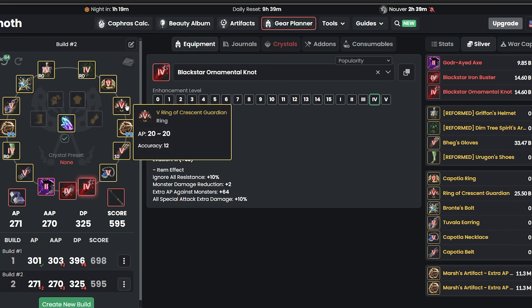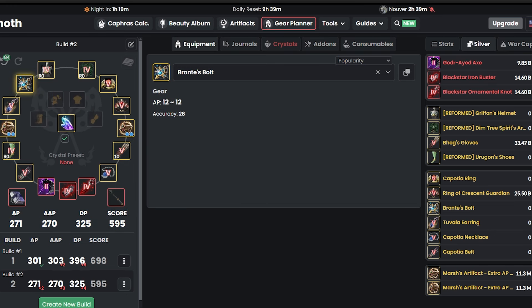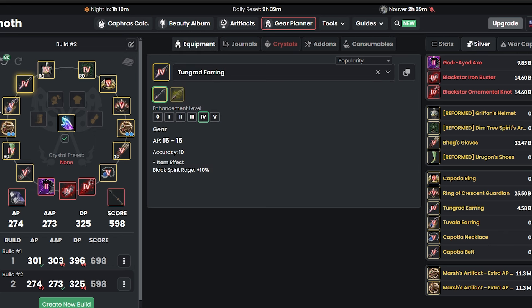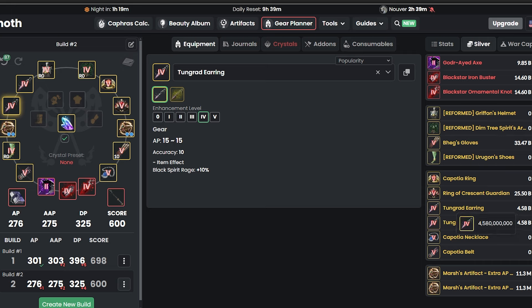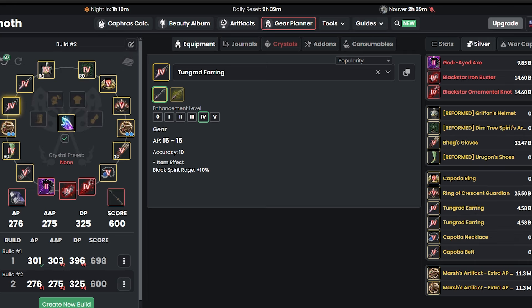After making the sub-weapon to PEN and trying to get it to level 10, I'll start working on earrings. The cheapest I'd recommend is Tongrad earrings — get both to Tet. It's super cheap right now, only 5 bill in the market, so maybe six hours of grinding and you can get one earring.